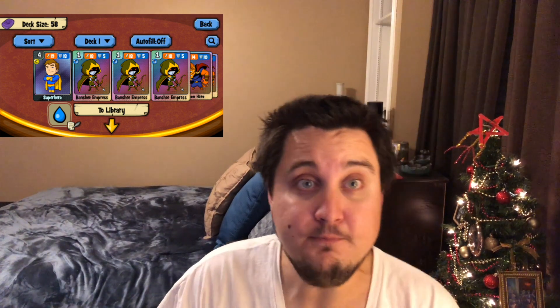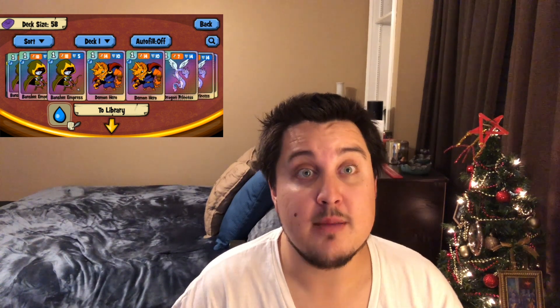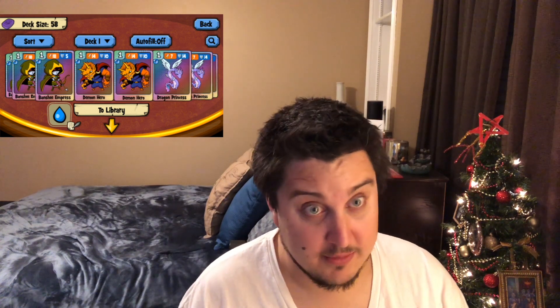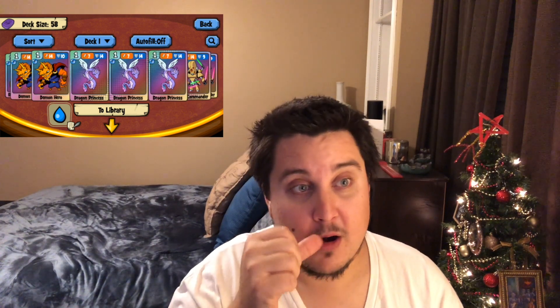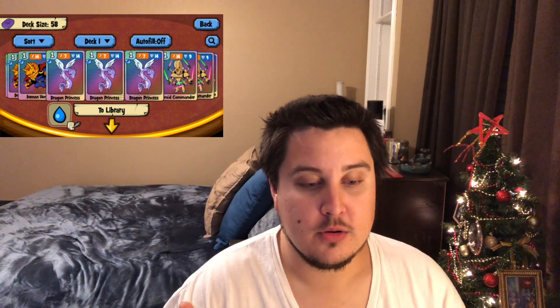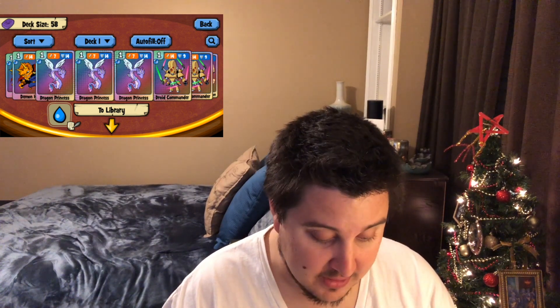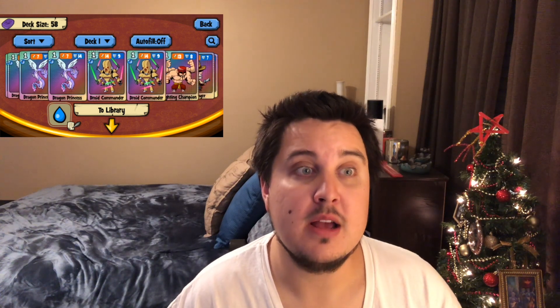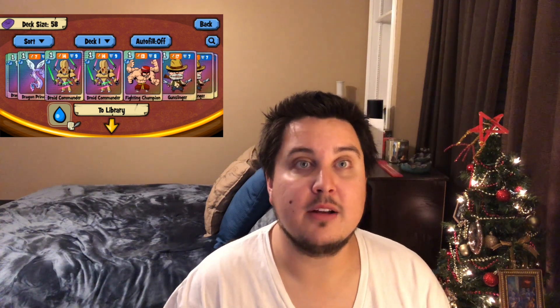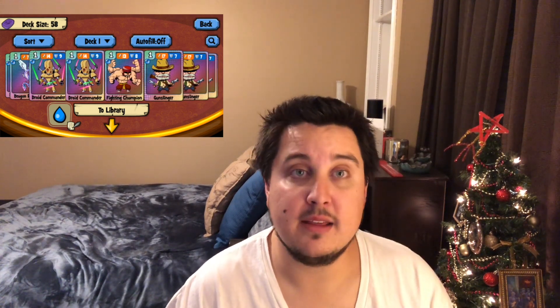So I've got my deck here and I'll just kind of walk you guys through it. I've got three Banshee Empresses — I've kept these in because they're critical strike cards. I actually have a fourth one too, so I'll eventually be able to fuse both of those down the line. That's a long ways away from now. I also have my Demon Hero. These are all the ones I've kept — for the most part my critical strikes and then my crushing blows — because those are the ones that are going to help me move up fast in the arena.